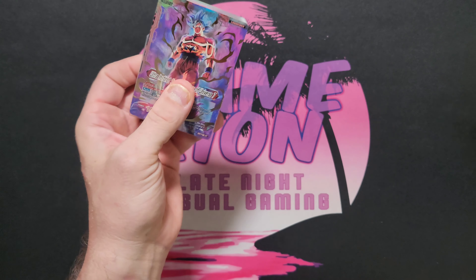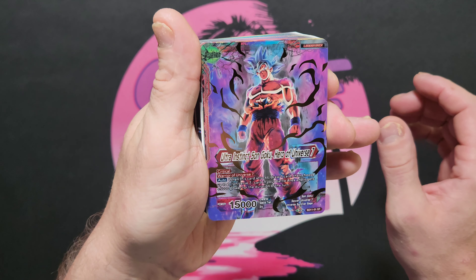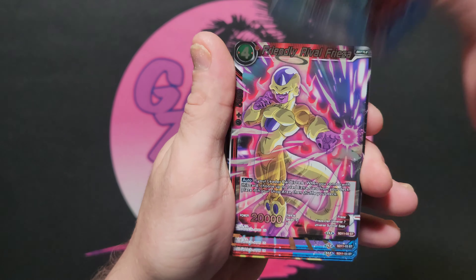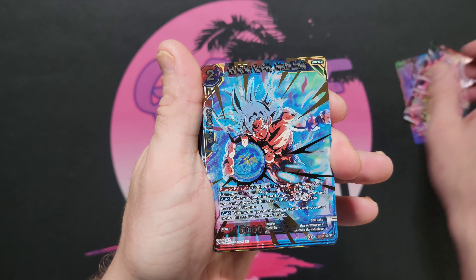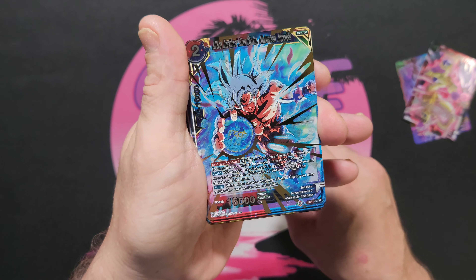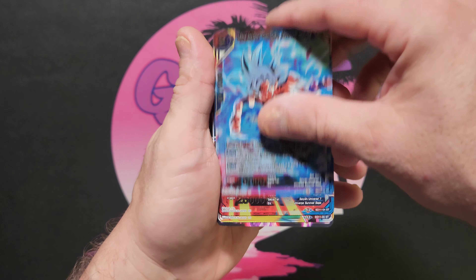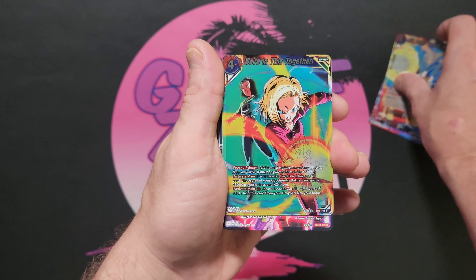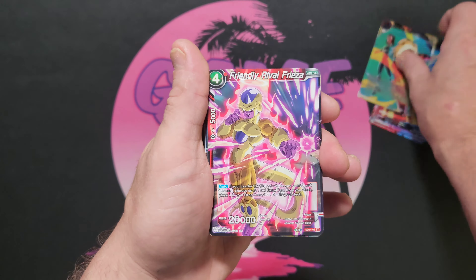Ultra Instinct Goku — he is the man. Last I saw, he just bodied Jiren, that's pretty cool. On the other side we got Son Goku. Then we got Frieza gold — Friendly Rivals — very nice. Ultra Instinct Son Goku — Universal Impulse — that's a nice card, and there are two of those. We also got Super Saiyan Blue Vegeta — Steadfast Ally — and We're In This Together.